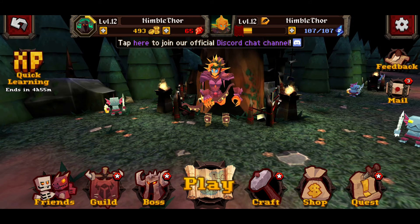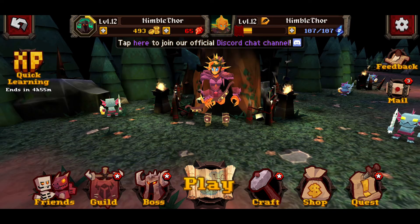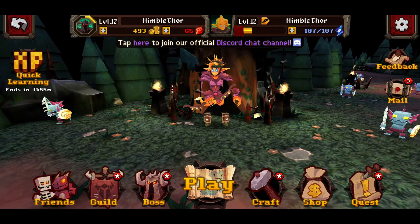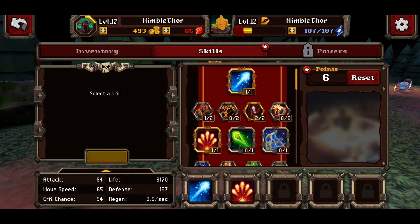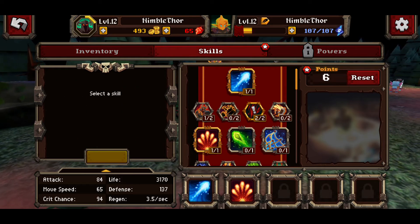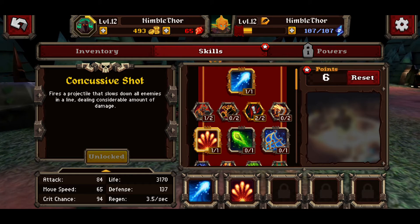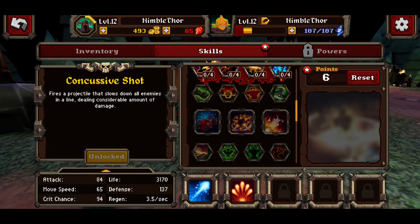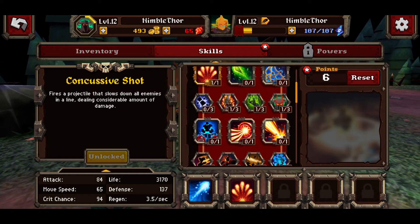There's way more we could go into — guilds, the friend list, the shop, quests, achievements — all of that is in here, which is really great. But before we end, I promised to show you guys the skills. We've got two skills right now; one is a maxed-out multi-shot. If you scroll down, look at how many skills there are to unlock — there's definitely some depth to this game.